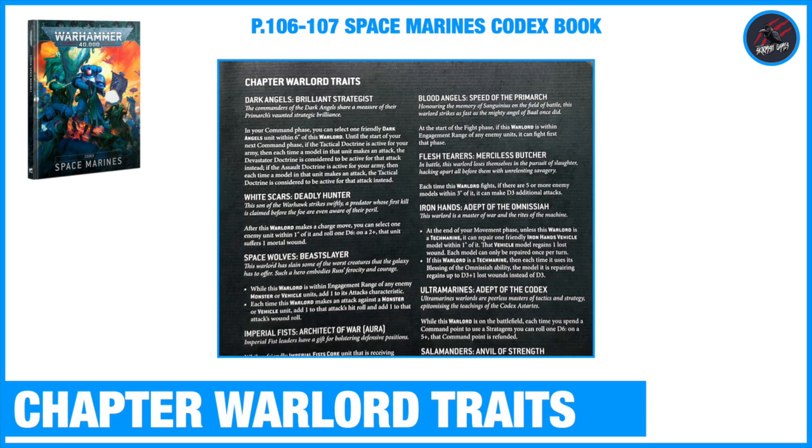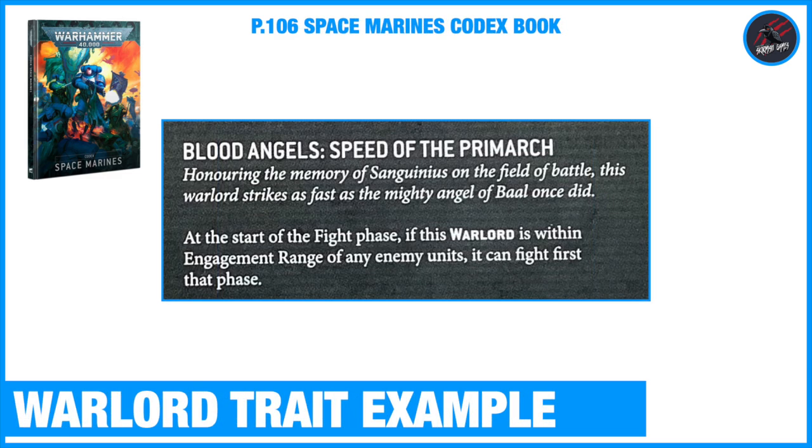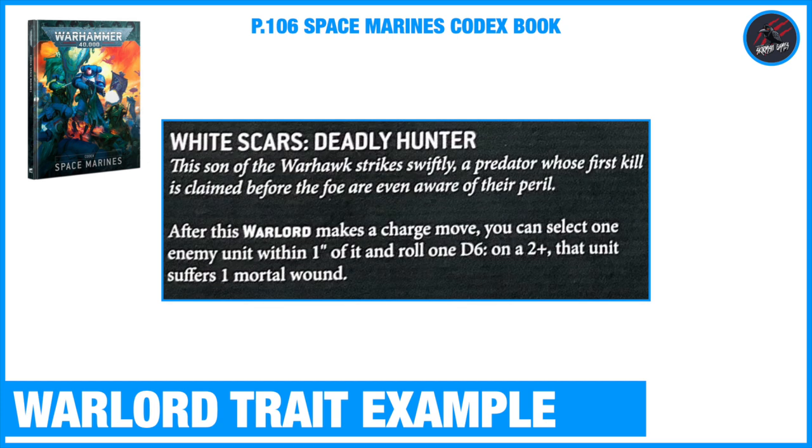On page 107 of the Space Marines Codex book you can find the Chapter Warlord Traits, giving you different Warlord Traits for the main chapters. Here's one for the Blood Angels called Speed of the Primarch: at the start of the fight phase, if this Warlord is within engagement range of enemy units, it can fight first that phase - really playing into the close combat aspect of the Blood Angels. Then there's one for the White Scars called Deadly Hunter: after this Warlord makes a charge move, you can select one enemy unit within one inch and roll 1d6 - on a 2+, that unit suffers one mortal wound. This plays into the White Scars' real mobility aspect.